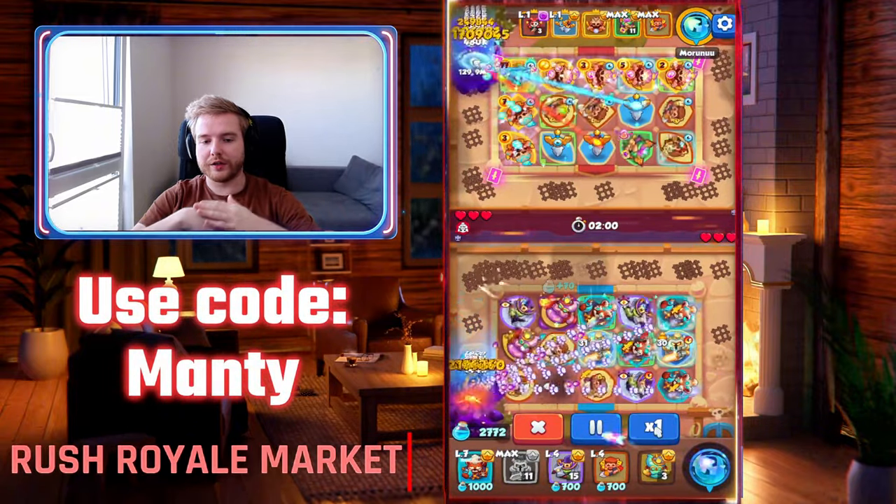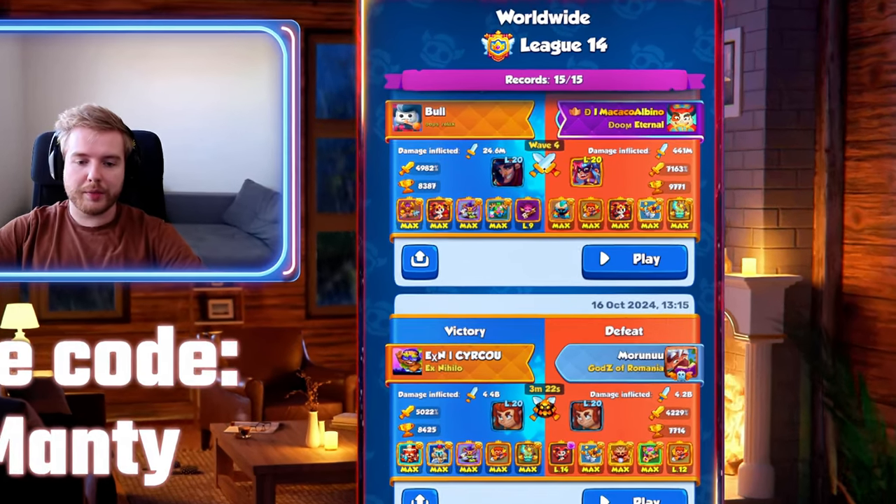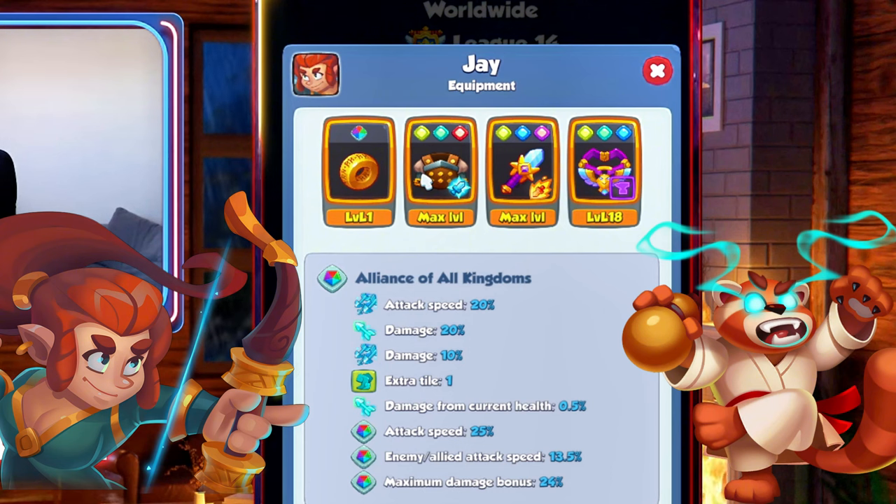Of course, if you have support units at max level that will let you reach even higher potential. As for the talents and equipment, the Jay Spirit Master setup is pretty standard — he has a set bonus, the Jacket Spear, and an Amulet of Swiftness.